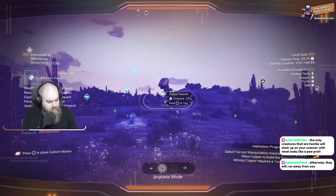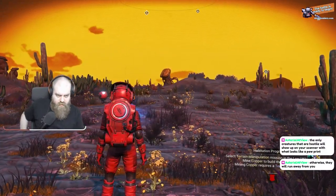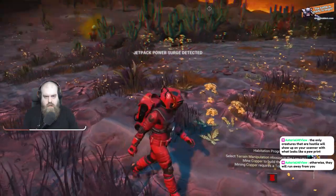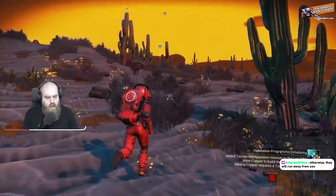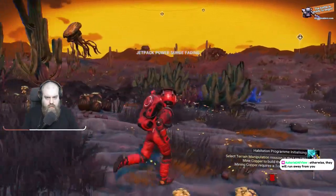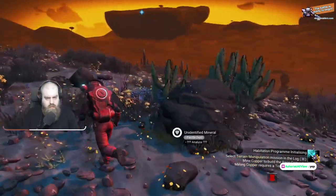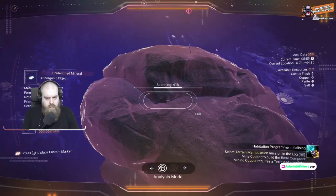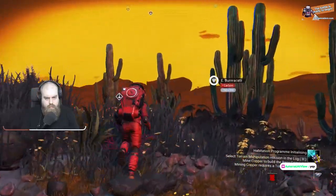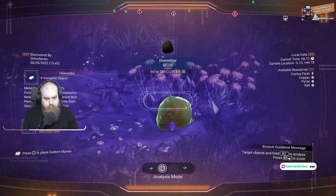A creature that has a paw — aggressive creatures will attack me on sight. Oh look at that, it's not cold! That's good, it's not cold right now. It's actually kind of warm. Units received. Units received.